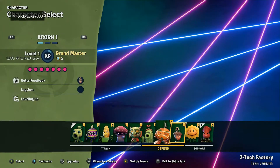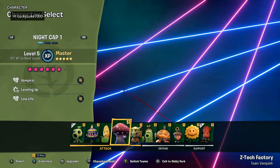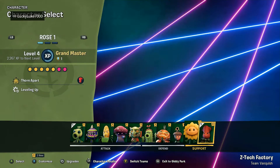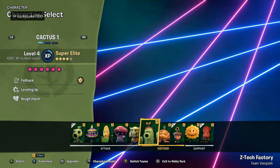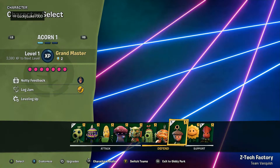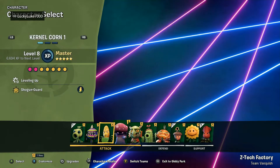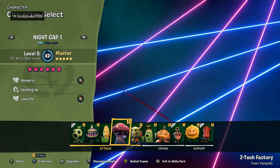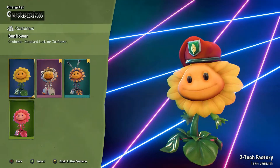We have arrived in the game and we're on the plant team. I'm not really sure who to play because I'm not actually doing a character showcase video — I'm just playing whoever I want, which feels weird. We got a skin for Sunflower, so let's play a bit of Sunflower. There we go.